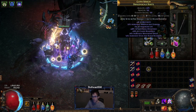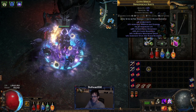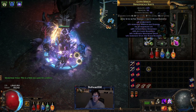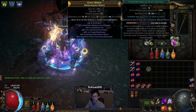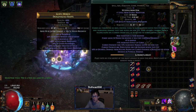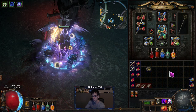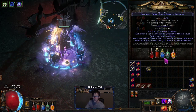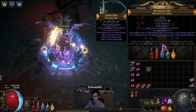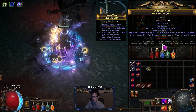The boots have life, movement speed, resistance, and dex — I was really dex-starved and bought the wrong base so I had to roll them the hard way. In the boots the links are Blasphemy with Temp Chains, and Punishment, which you cast to trigger the other curse. You can flip the curse order — it doesn't make a difference, just do it based on your colors. I also have a Stygian Vise with life and resistance, plus a jewel with more strength, dex, and life.